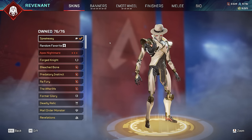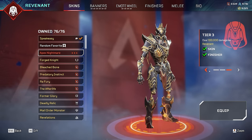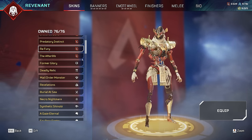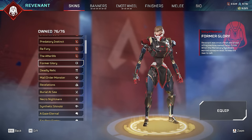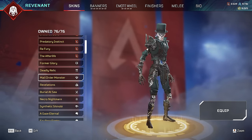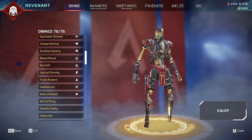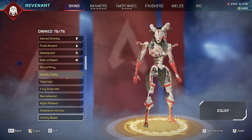He does have some absolutely amazing skins, including his prestige fully leveled up. Revenant also has two different player models from when he got reworked. This one looks like a chicken for some reason - a watermelon chicken! That's actually so cool. There's also Former Glory from the person that Revenant turned from, which looks absolutely amazing. Mail Order Monster - I don't know why I'd ever order a monster in the mail. Buried at Sea is like Davey Jones's locker kind of style, that's actually really cool. We have 76 total Revenant skins.